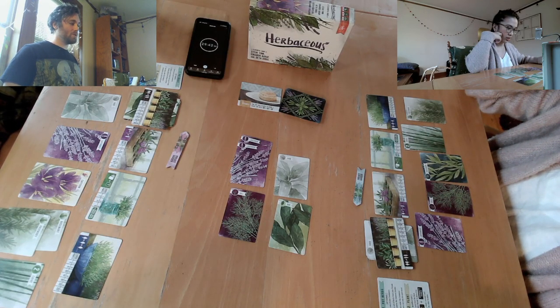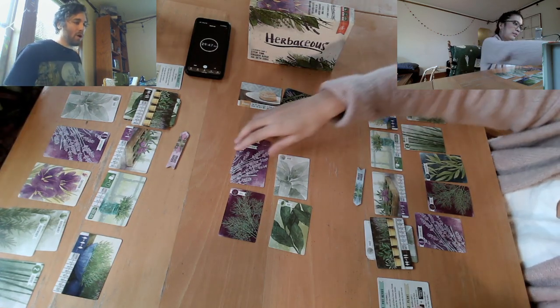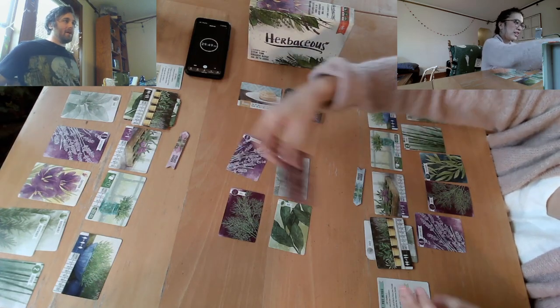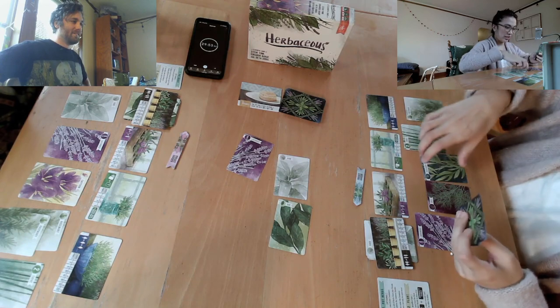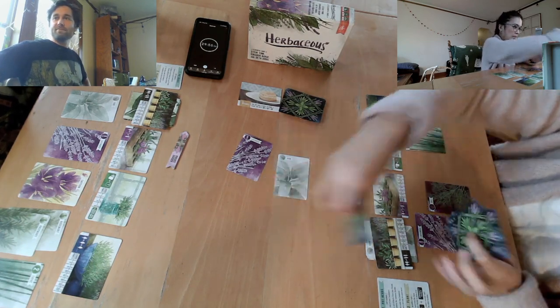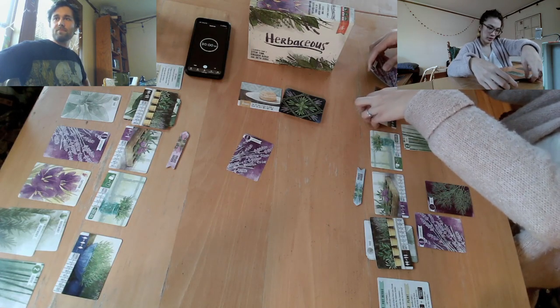This is what I'm saying — it's these two curmudgeonly old people in the community garden. They're like, 'Roger's going for the dill — I've got a dill recipe.' Lavender, dill, tarragon, bay, sage, and rosemary.